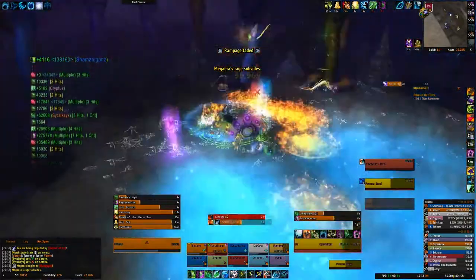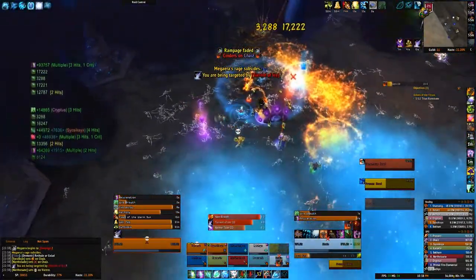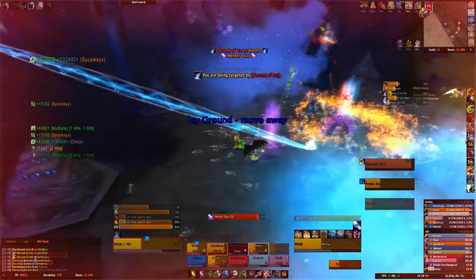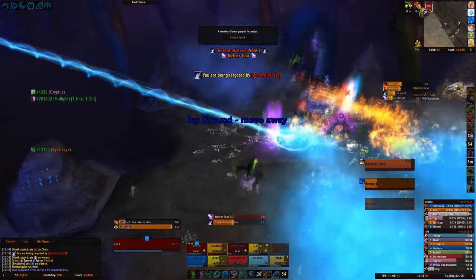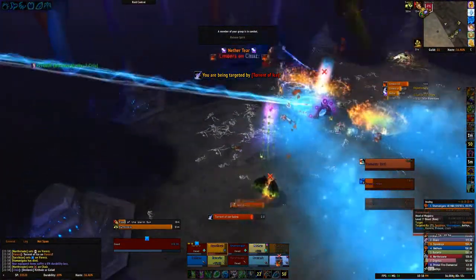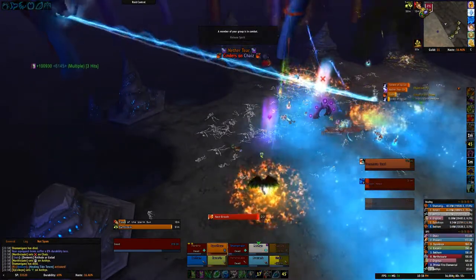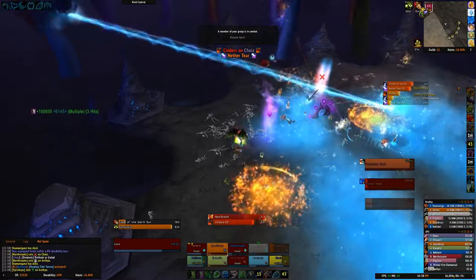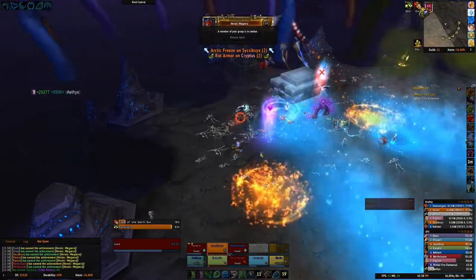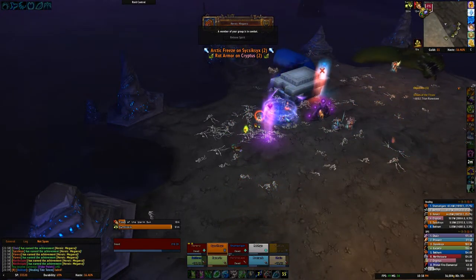We used Bloodlust on the second blue head, as this was the best time to nuke off any remaining adds, kill the head, and move on to the red head quickly. It's essentially: stack up for the rampage, use Bloodlust, kill the blue head, and then as you spread out after the rampage you'll be moving in to stack up again for the flaming head.